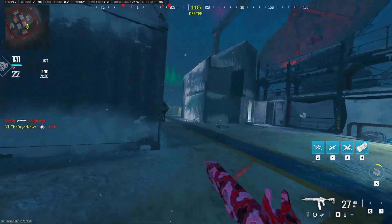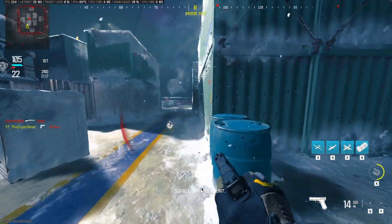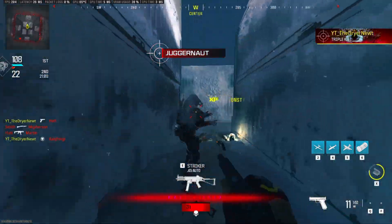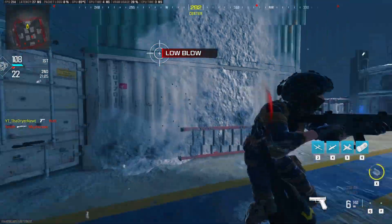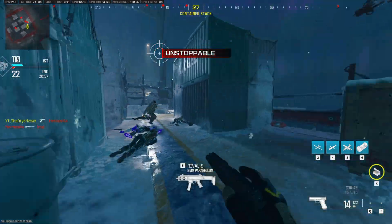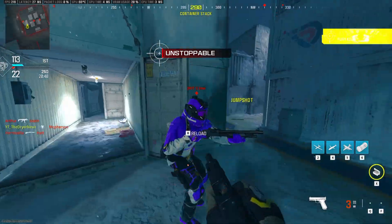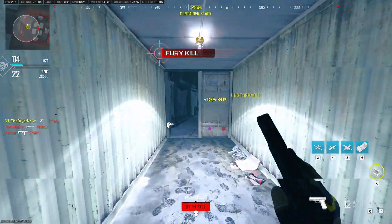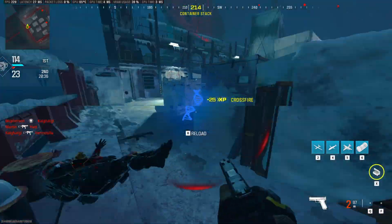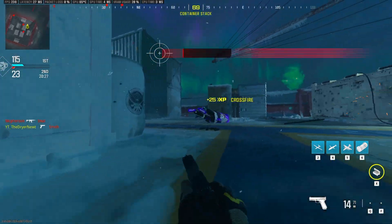Eight bots, 250 health — trying to get used to as many mechanics as I can and being as efficient as possible with my mouse movement on my pad. I really didn't need to ADS there — hip firing was fine. Doing stuff like that, trying to improve movement, and not getting caught off guard. The bots don't necessarily need to shoot back at you. The whole point of this drill is just for me to get used to my limitations on how I need to move my mouse on the pad.